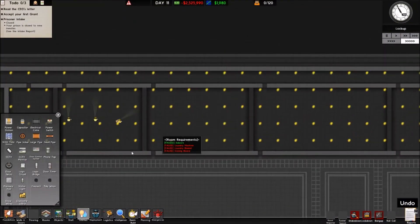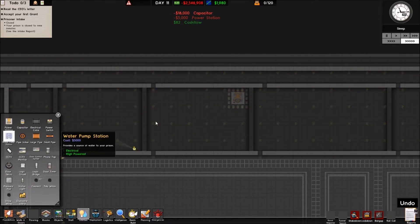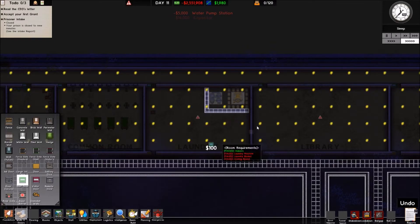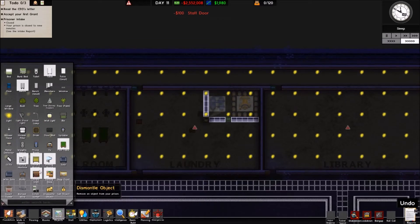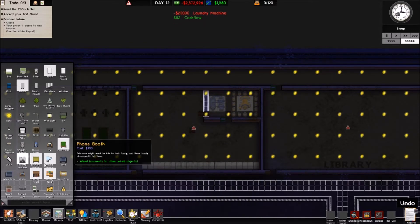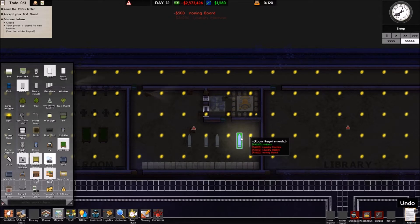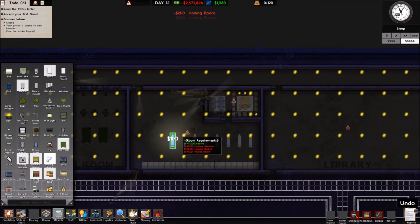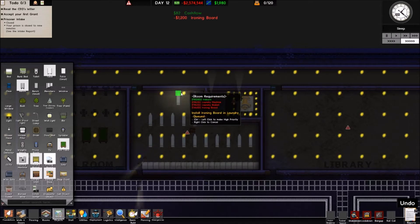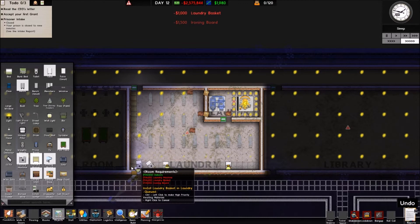Into the laundry room — this is going to take a lot of power, so we're going to run our own power system for it, and our own water pump as well. The laundry needs a big amount of power because it needs a lot of laundry machines, which we'll put along this wall, then a lot of ironing boards laid out because you've got to iron everyone's uniforms. We'll put more up here and along here as well, then some laundry baskets all the way down this wall.